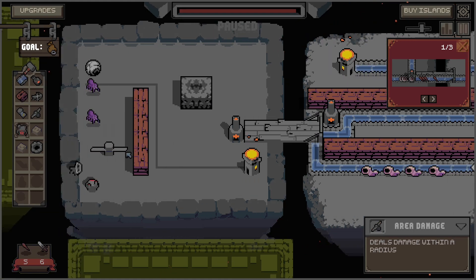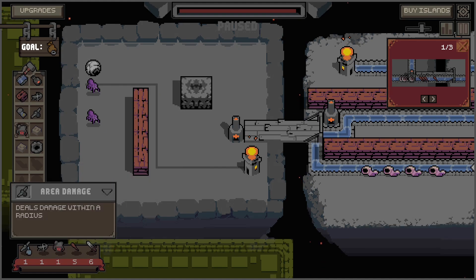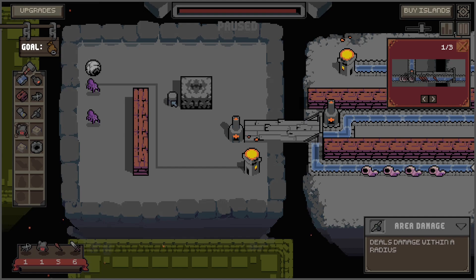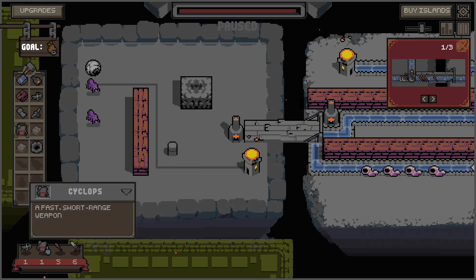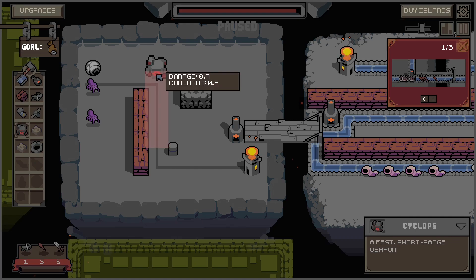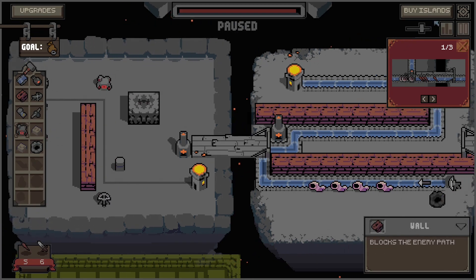For the moment I have to accept that all of this is going in that way. Maybe here in the corner — area damage, area damage, cyclops, and crossbow. Done.